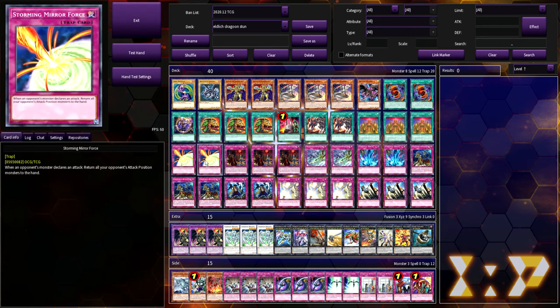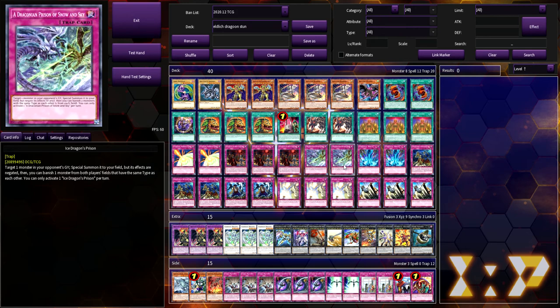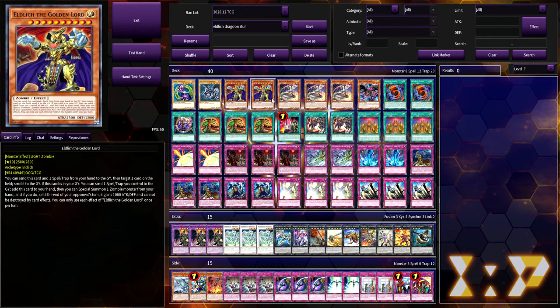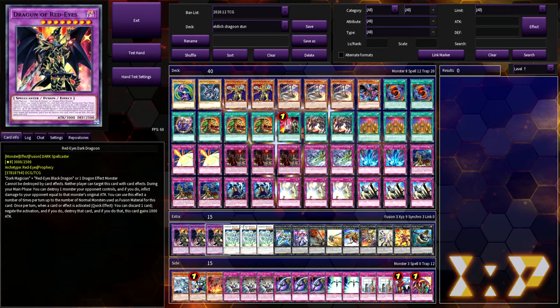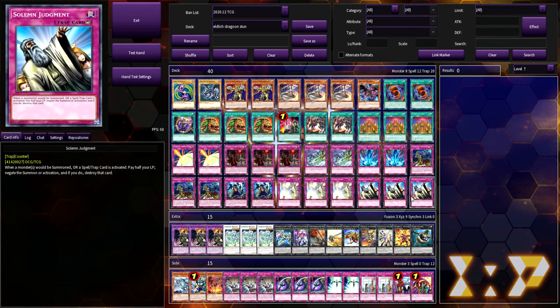For the traps we're playing two Storming Mirror Force — I really like this tech. If you remember when I talked about Trickstar a couple years back I played double Blazing and one Storming; it just punishes so many people and I still feel like it does to this day. There were a couple games on EDOPro where people were clearly not expecting the Storming and got punished for it. We are then playing three copies of Scarlet Sanguine, two Ice Dragon's Prison — this card is busted — two copies of Torrential Tribute. When you have a Golden Lord up they can't be destroyed by card effects, so the opponent tries to make a board and you torrential them and still keep your monster.